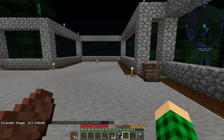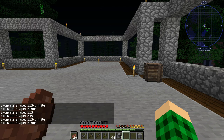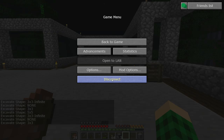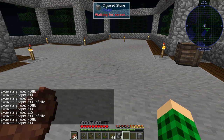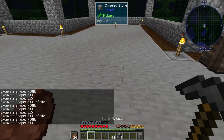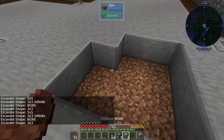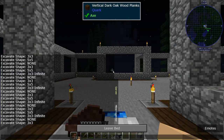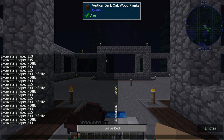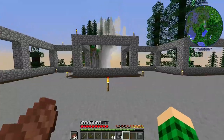And we can do three by three then do infinite, like that. And now if we press V again, we can go three by three infinite, three by three, five by five, three by three infinite — which is really neat. So basically what it does, if we change it to the three by three, I can excavate and it's going to do a three by three. That is really cool — it's nice for mining or for removing stuff specifically. That was one of the things mentioned in the streams that I messed around with.